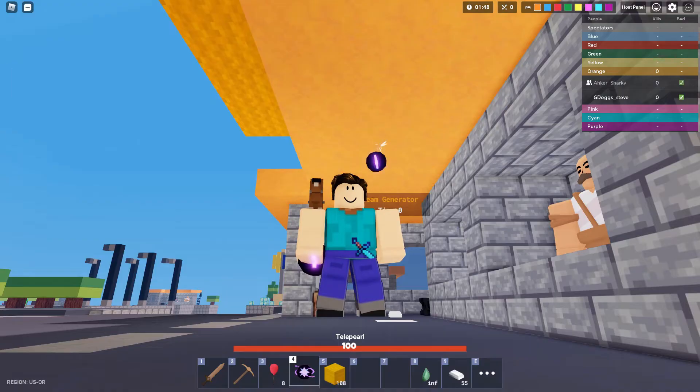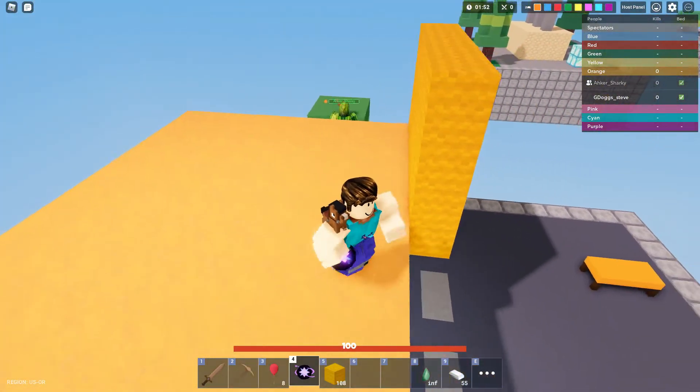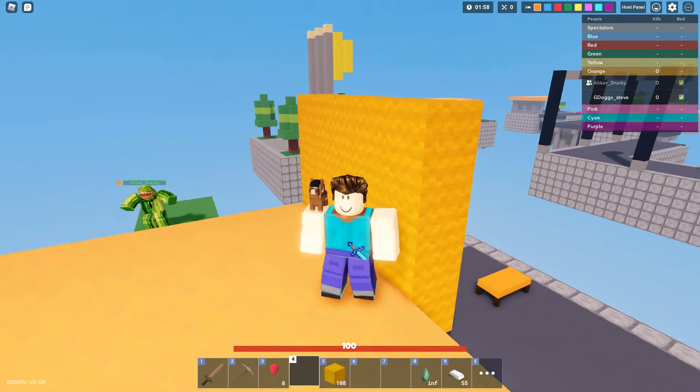If you're alone, you can easily use one block to get to the roof so you can get away with that situation. But if it's more than four blocks, you can't really get through it. See, I just go to the block beside it.